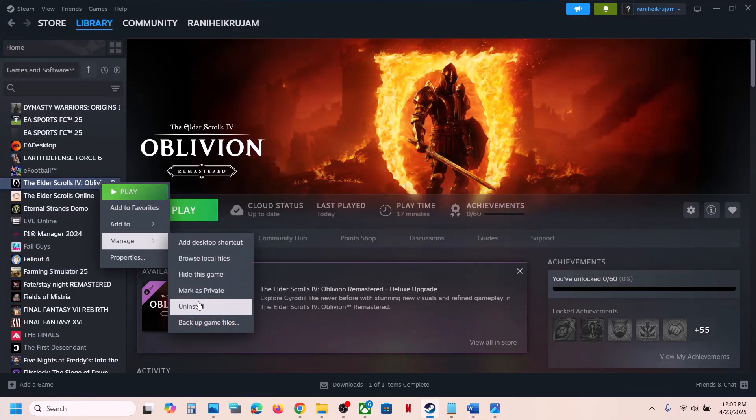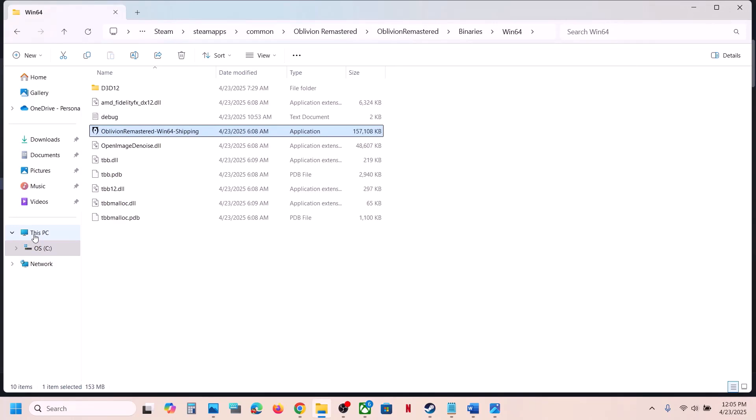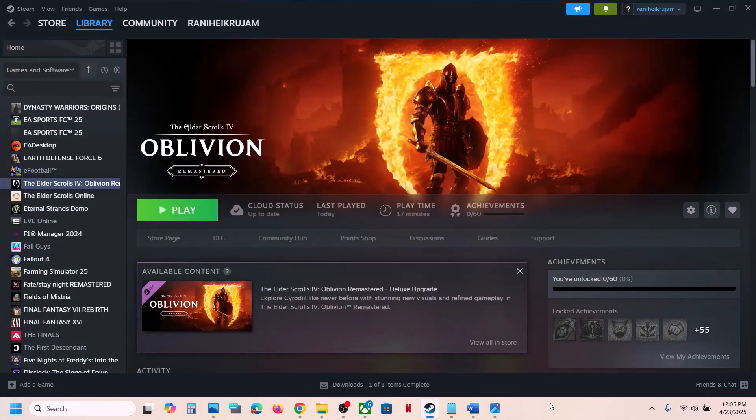If the game is still not working, uninstall it, go to the game installation folder, and delete the remaining game folder. Then reinstall the game to the C drive. If it is already on the C drive, try installing it to another SSD instead, then check if the game launches successfully.